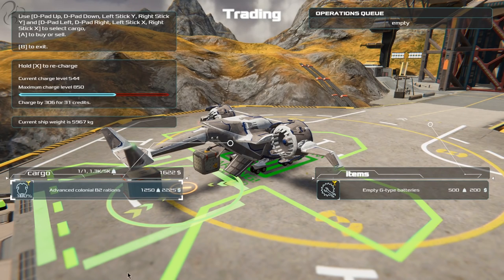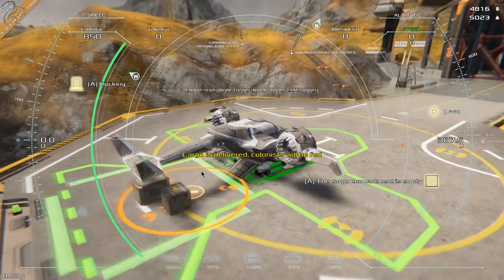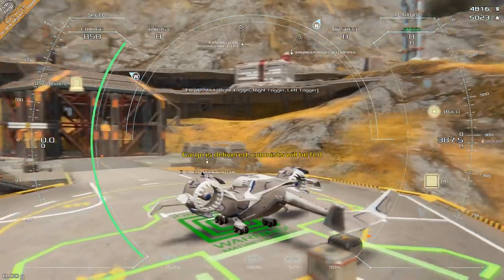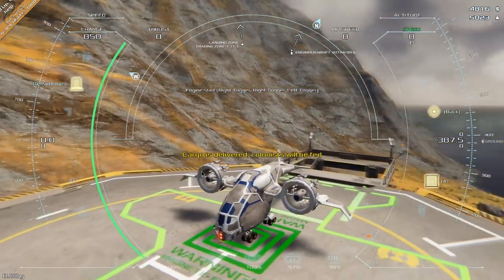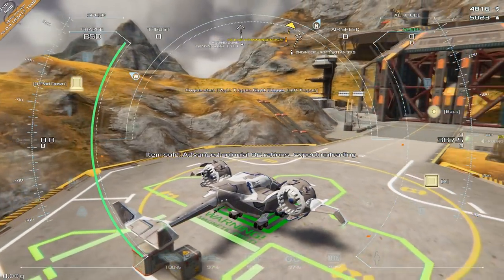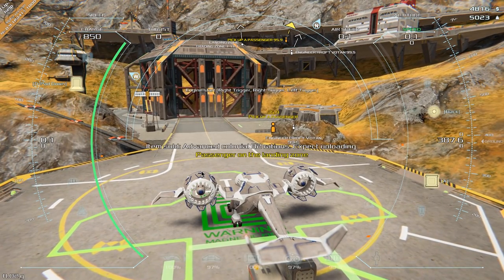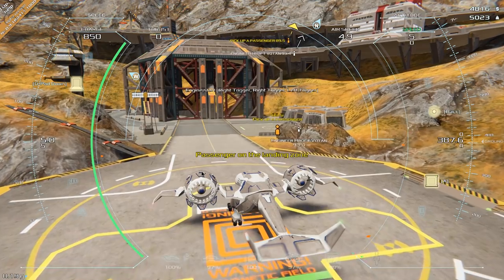We press A on that — we bought for about 800 and we're selling for 2,225. We'll do that and refuel as well. Cargo delivered, and we now have 4,800 — which is great. Now it probably wants us to pick up some passengers from somewhere. Item sold, cargo colonists will be fed. Pick up a passenger, 95.9 — straight ahead there. So this is teaching you cargo and now it's teaching you passengers.